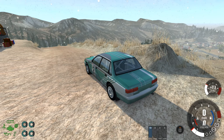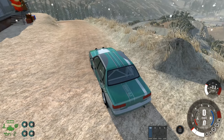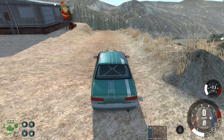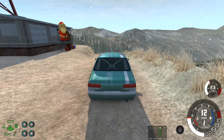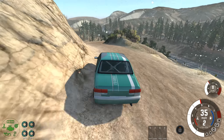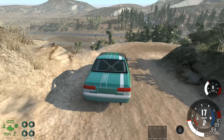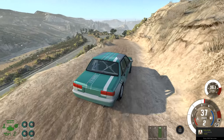It might struggle a little bit more further down once we get onto the tarmac stuff, not having slick tyres, which some of the race cars do, but hopefully it can make up a fair chunk of time early on. We've also got some names for the corners around here. This hairpin is going to be called Chilliad, with its resemblance to some of the downhill chaos from GTA 5.